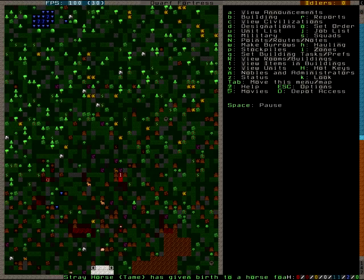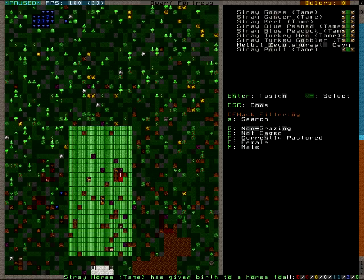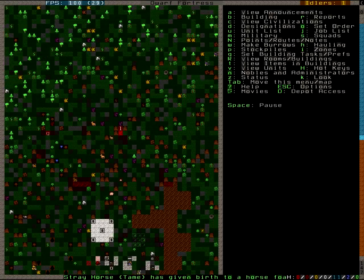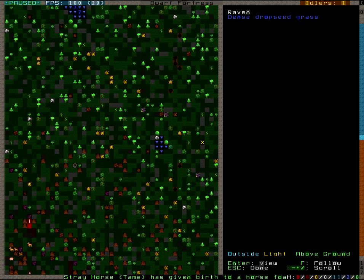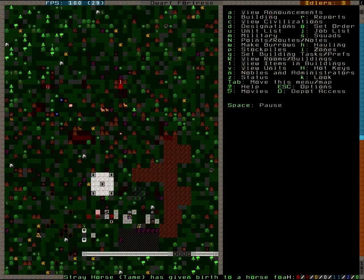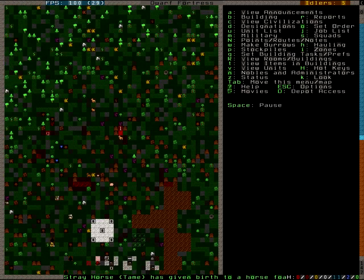We also have a horse foal, which I think needs to be sorted onto this pasture separately — actually, no it doesn't. Those are ravens over there. Ravens aren't that terrible — they are annoying but not overly, unlike Grey Langols, which are just a pain in the arse, and the royal one at that.